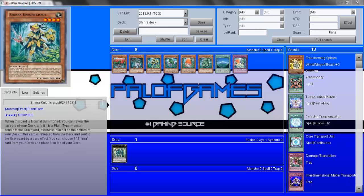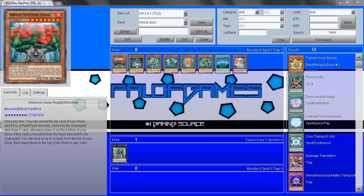Let's talk about the cards. Starting with the Shinra Spirit Tree Rigea: its effect is once per turn, you can reveal the top card of your deck. If it's a plant type, send it to the graveyard and draw one card; otherwise place it on the bottom of your deck. If this card is revealed from the deck and sent to the graveyard, you can look at the top three cards of your deck, then return them to the top in any order.